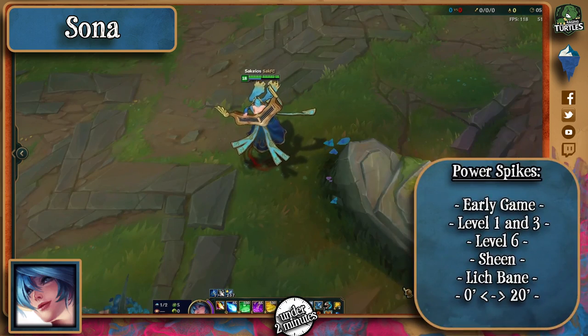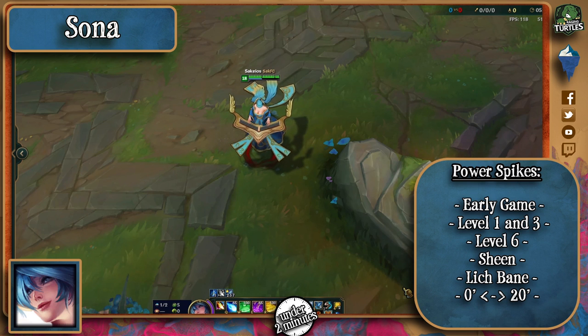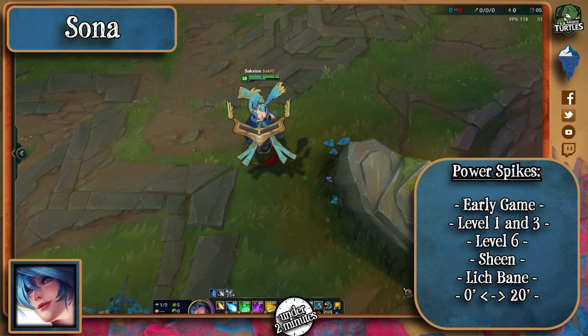As for her power spikes, it's simple. Level 1 with just her Q is a great trading ability, especially if she's stacked her passive when helping her jungler. Level 3, when she gets access to all her basic abilities, and level 6 when she can finally engage, are other good power spikes too.